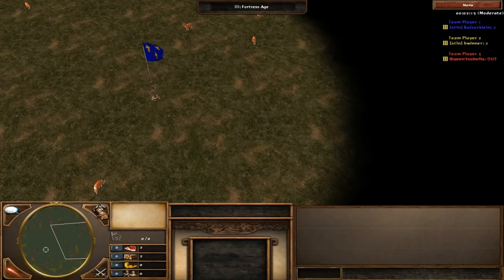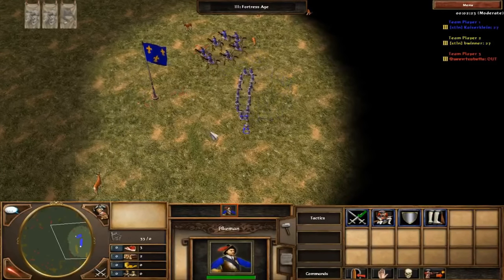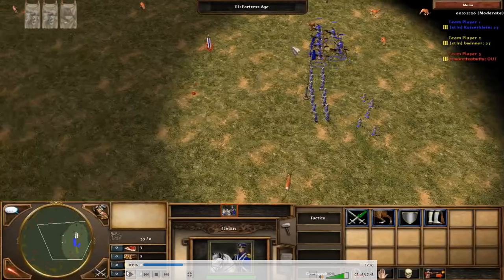Round 3: 14 crossbows, five pikes, and seven Uhlans — a German mirror. Uhlans need careful micro because they have very high attack but very low HP. You can't just walk and tank with them like Hussars. You need to sit them in with attack-move and only pull back a couple at a time. You can't afford to run with them constantly, and you need to watch out for pikes, which will kill Uhlans quickly.